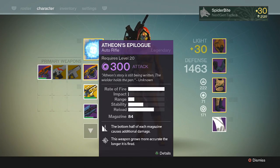What's going on guys, Spotter here for Destiny. Today we are going to be taking a close look at Atheon's Epilogue, an auto rifle. It's a legendary auto rifle only acquired via completing the Vault of Glass — normal or hard difficulty. It is one of only four primary weapons that deal elemental damage, in this case void damage. Atheon's story is still being written; the wielder holds the pen.